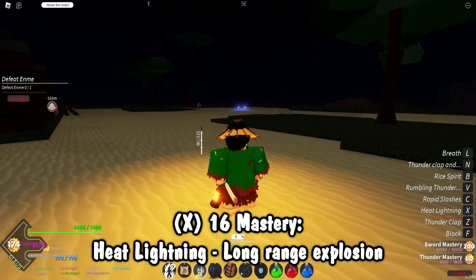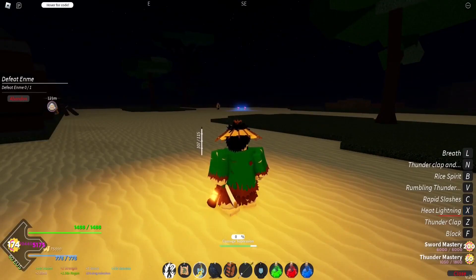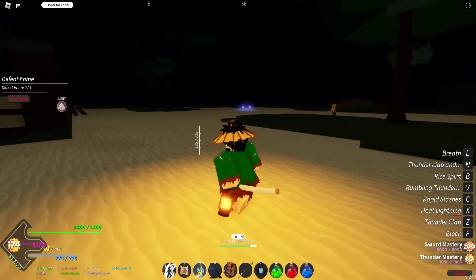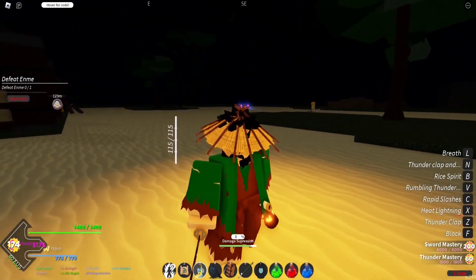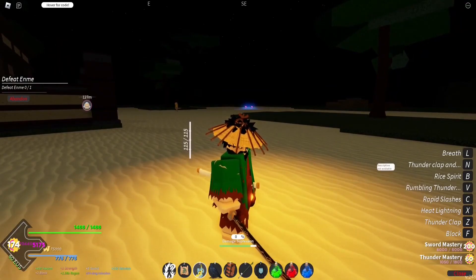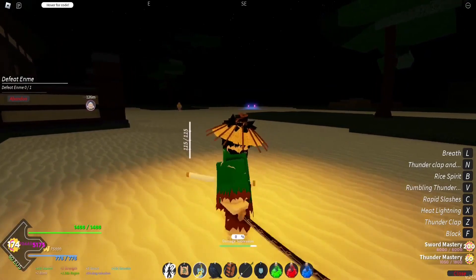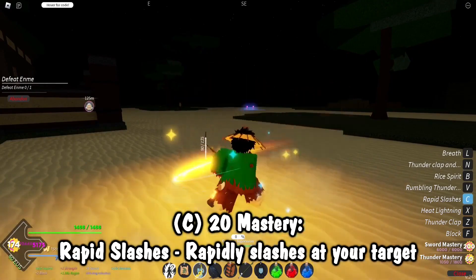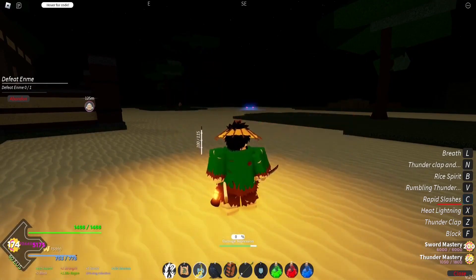I looked this up when I was on stream first playing — these are improvised moves from this point on. One is just out of One Piece and another is actually Zangatsu's move, so I don't like Thunder Breathing that much. Anyway, Rabbit Slashes at 20 mastery is quite literally just tons of slashes — this is probably Thunder's best move in terms of utility. Then Rumbling Thunder at 26...